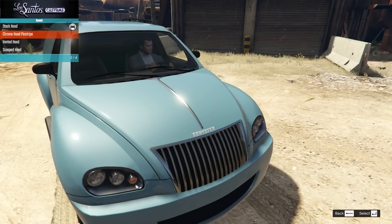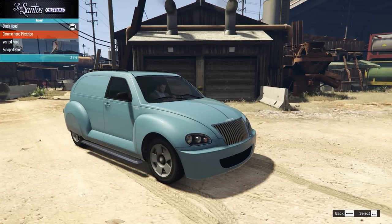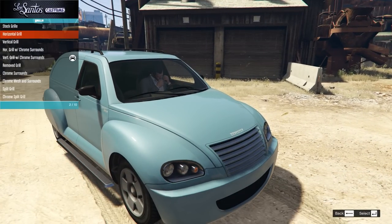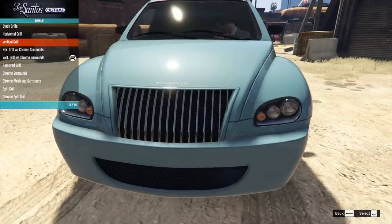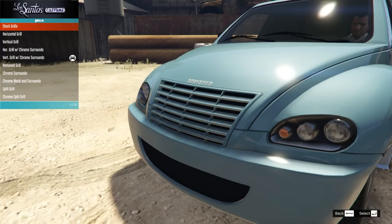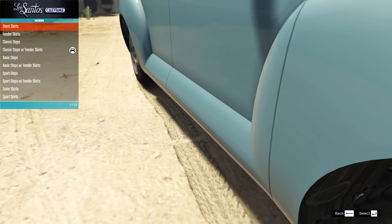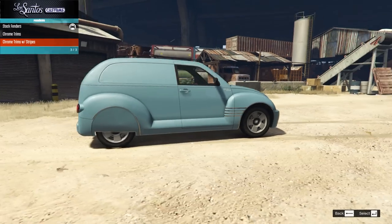On the hood we have a chrome hood pinstripe, a vented hood, and a scooped hood. I'm going to go stock hood. I kind of wish there was a painted non-chrome version of the center trim pieces, but even the center ones still have chrome. I kind of wish one of these was painted too. I'm going to go with the split grille on this one. I've decided I don't want chrome, which is now making me rethink the skirts — and the chrome trim and stripes — I'm going to go with no on the chrome.